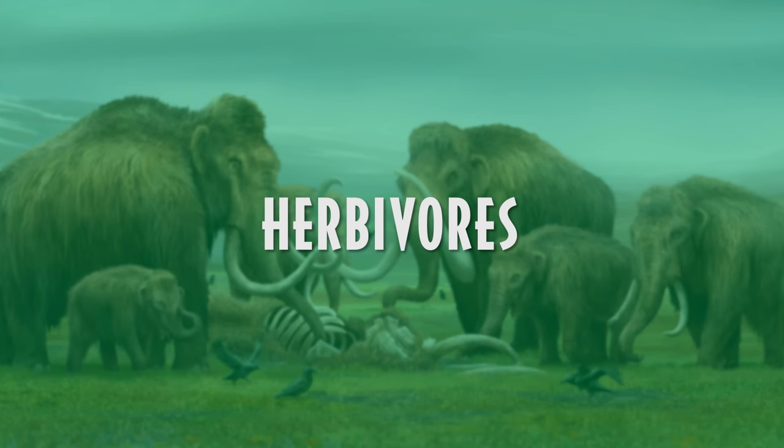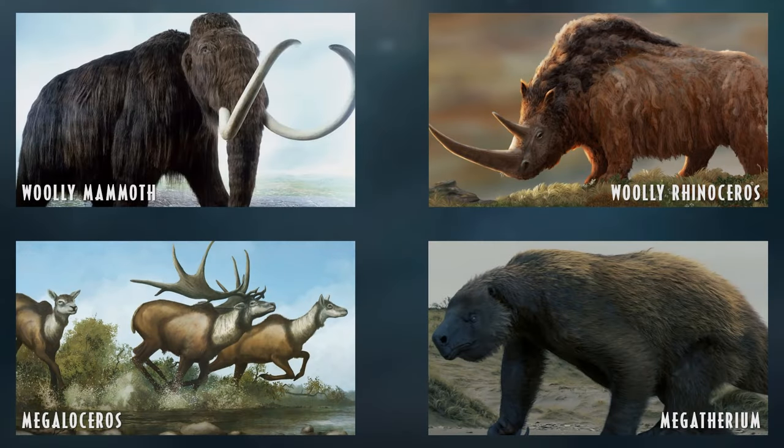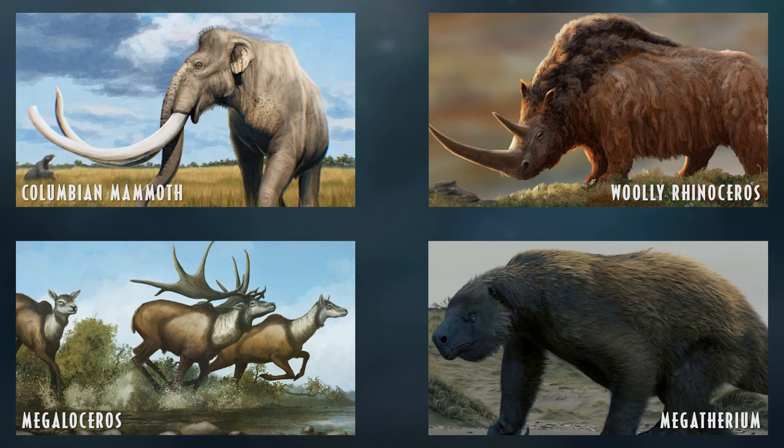Now onto the herbivores — there are certainly more herbivores than carnivores in this roster. The first is the iconic woolly mammoth, with the alternative being the Columbian mammoth, or we could get both. The woolly mammoth is much smaller than the Columbian mammoth, and Columbian mammoths were certainly one of the largest land mammals ever, so these two would make a great duo.